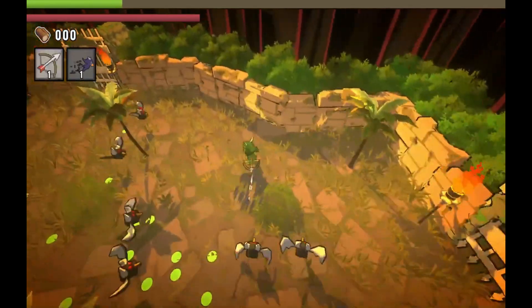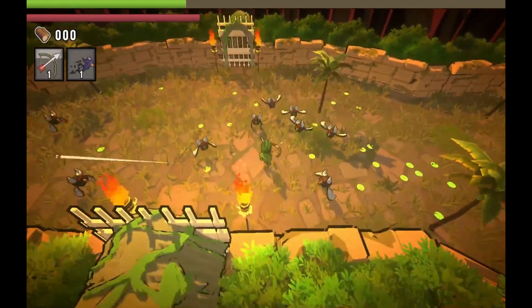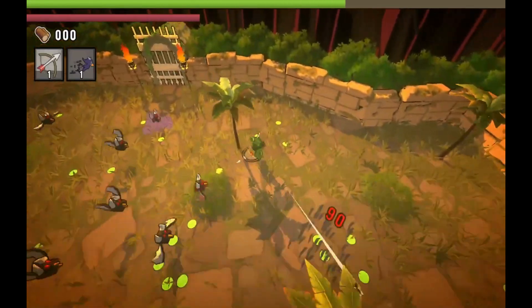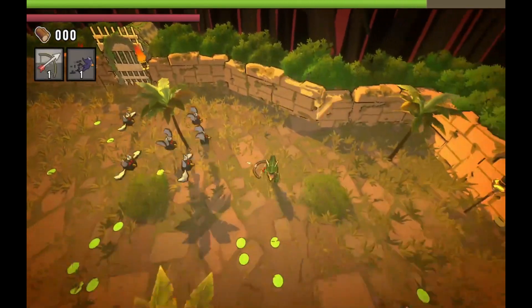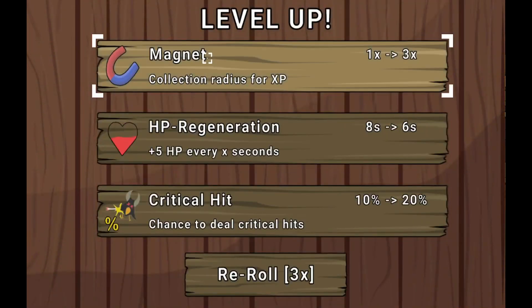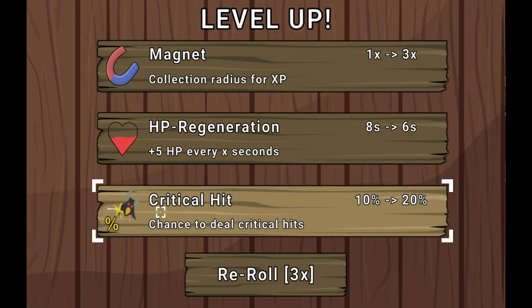We don't want to get trapped in the corner. What are these — like bats? They look like bats. We got a magnet, we got HP regen, and we got critical hit. I'm going to go for that critical hit.